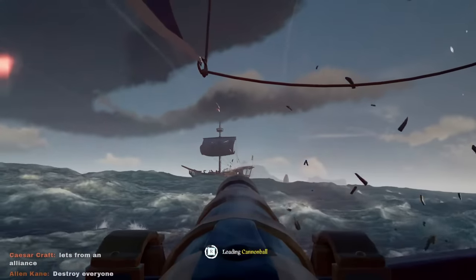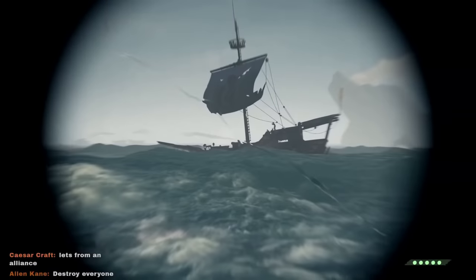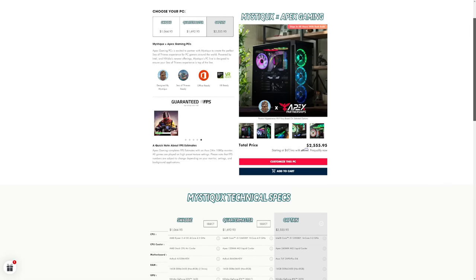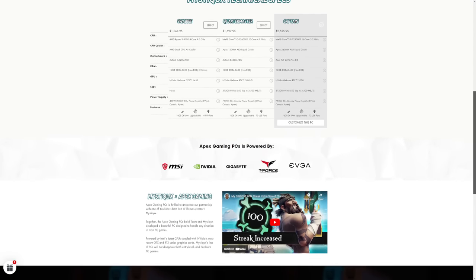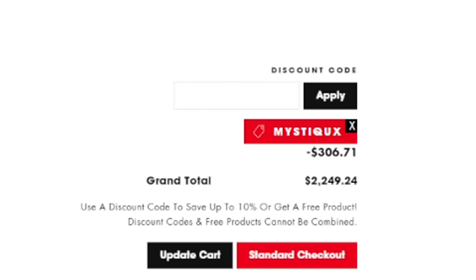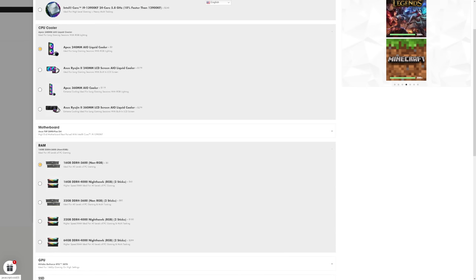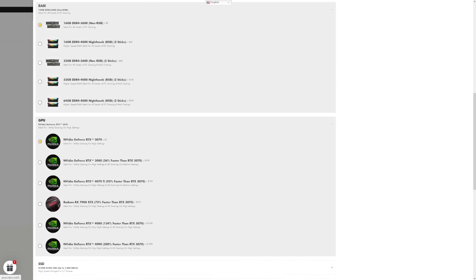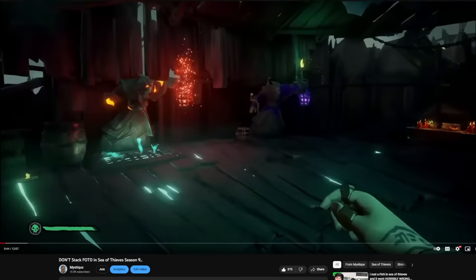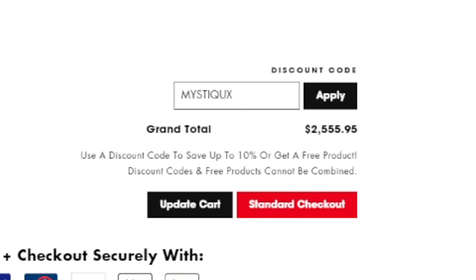Are you ready to level up your gaming experience to new heights? Apex Gaming PCs have decided to continue the partnership with the channel, bringing you the best top-of-the-line machines for all purposes. They are offering an exclusive deal just for our viewers — choose from any of the high-performance rigs, whether you're a casual gamer or hardcore enthusiast. Right now, they are offering an amazing 12% discount on all purchases using our special code 'Mystiques'. They offer customizable options so you can tailor your rig to your exact specifications. Head over to the link at the top of the description or the pinned comment and use code Mystiques to get that 12% discount. Elevate your gaming experience with Apex Gaming PCs.